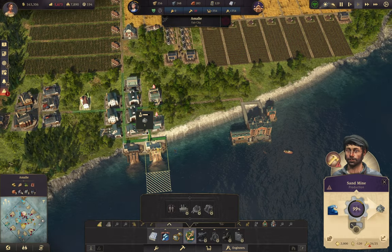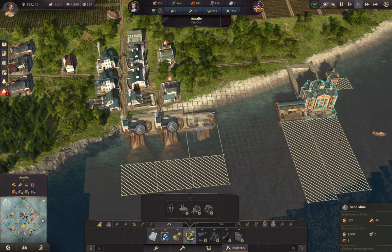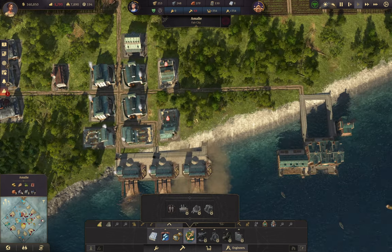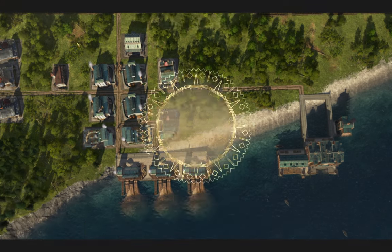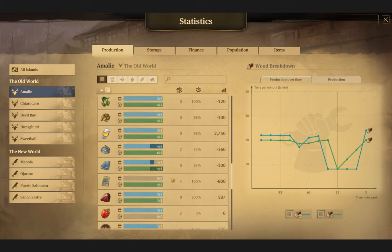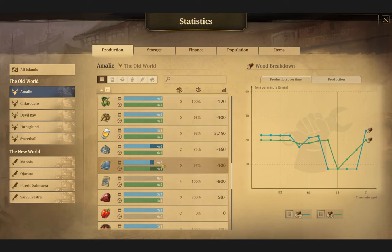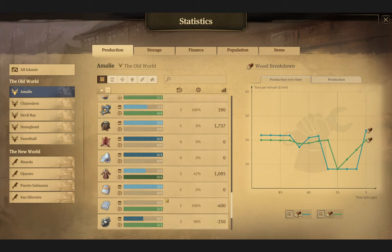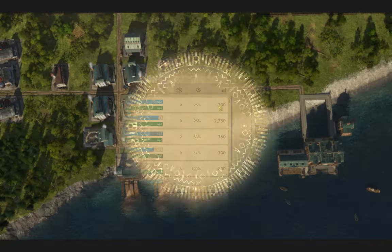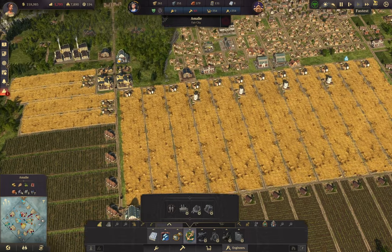One thing I do want to do — we need to get some more of this, 25 more workers. Let's check that sand. Sand and glass — still not enough glass. But when the spectacles start going, that's going to take — actually the spectacles are being added in. So we just need a little more sand, which means we need more people, which is what I'm about to go work on with my commuter pier on the other island.